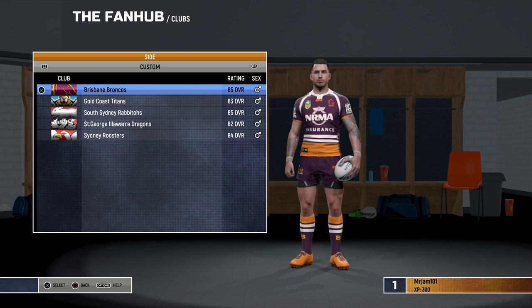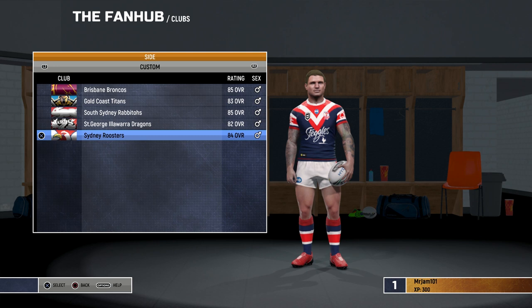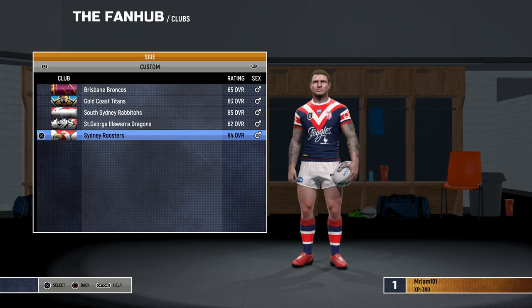If we go back out and go to Clubs, then Edit Club — it won't be in the main section because that's the game's default one. Go to custom and you can see you've got the Sydney Roosters there, with all the jerseys and roster. I also downloaded Brisbane, Gold Coast, Rabbitohs, and Dragons just to prove it still works. If you go down to the Roosters in the game's version, it will still have last year's rosters from when the World Cup edition came out.